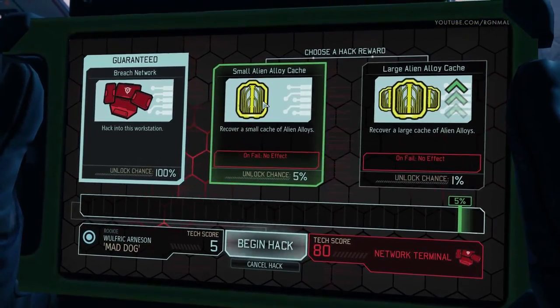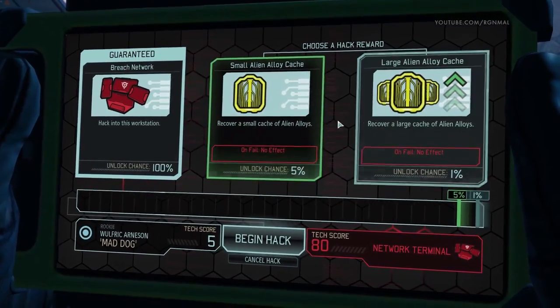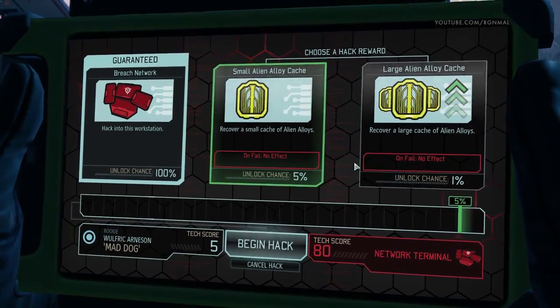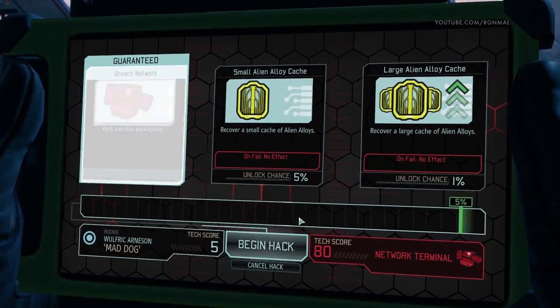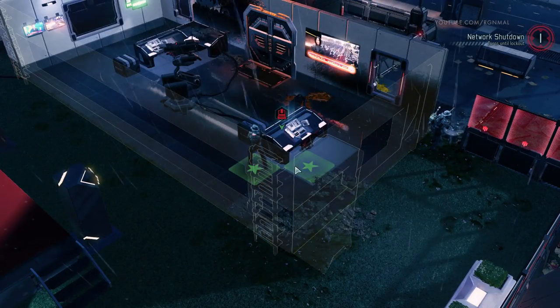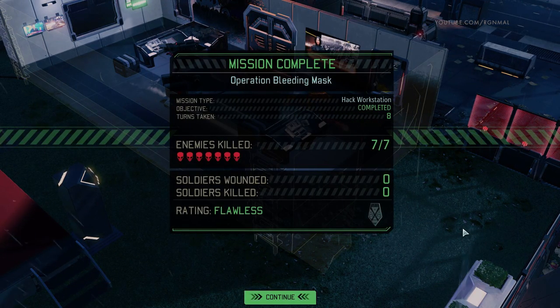Time to hack the workstation. The way hacking works is you'll have whatever the primary objective is, or sometimes it'll be listed as a guarantee. And then you'll have these other options you can choose. We only have a 5% chance of doing this because this is not a specialist doing the hack. But there's also no failed effect, so we could even go for a large alloy cache — it really doesn't matter, probably not going to get it anyway. Nope. Pretty close though. Mission accomplished! Alright, high fives. Flawless victory — like to see that.